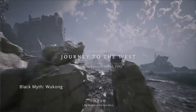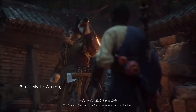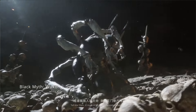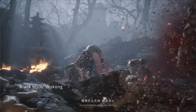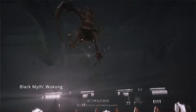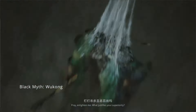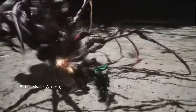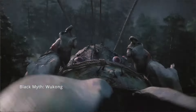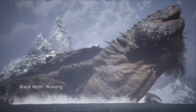One of the standout features of Black Myth Wukong is its visual presentation. Powered by Unreal Engine 5, this game looks absolutely stunning. The level of detail is painstaking and it runs smoothly even on high settings. Environments are richly detailed, from the dense forests to the ancient ruins — each location is brimming with life and colour. However, this level of detail sometimes works against it. The intricate environments can make it unclear where you can and cannot go, leading to some frustrating invisible walls, which can break immersion and make exploration feel a bit linear at times. Despite this, the graphical fidelity and artistic design more than make up for these minor setbacks.